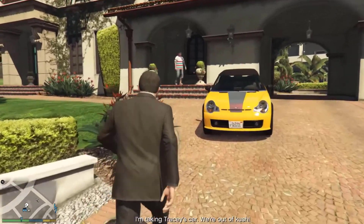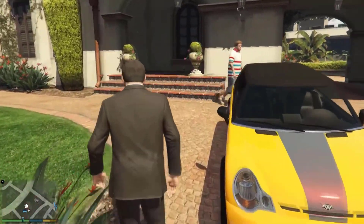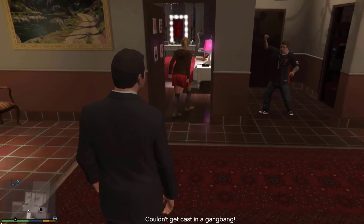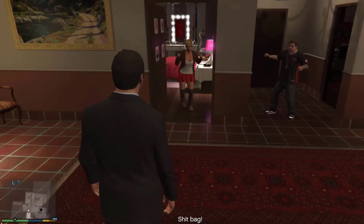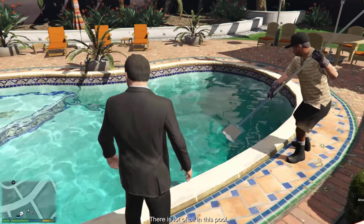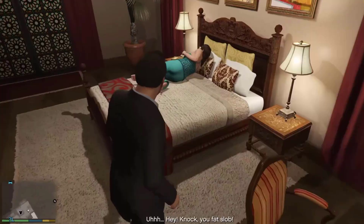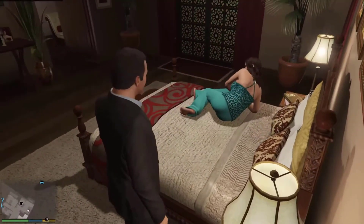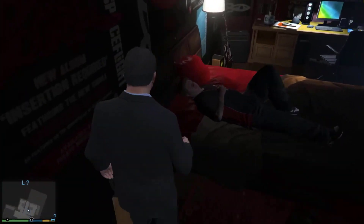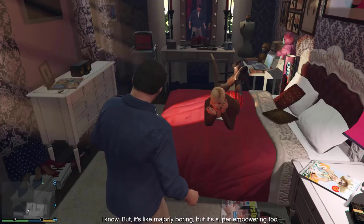This is Michael's primary residence. The house was given to Michael after making an off-the-books deal with FIB agent Dave Norton in 2004. The house is built in the Spanish Renaissance style, a style that is very popular in Beverly Hills. The property contains a pool, hot tub, and tennis court where Michael can play tennis against his wife.